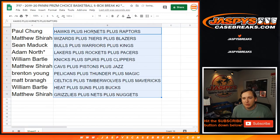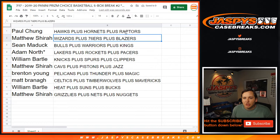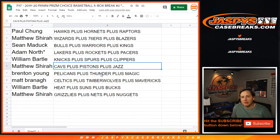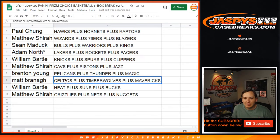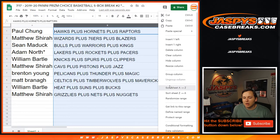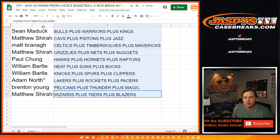Paul gets Hawks, Hornets, Raptors. Matthew Shearer gets Wizards, Sixers, Blazers. Sean gets Bulls, Warriors, Kings. Adam gets Lakers, Rockets, and Pacers. William gets Knicks, Spurs, and Clippers. Matthew gets Cavs, Pistons, and Jazz. Breton gets Pelicans, Thunder, and Magic. Matt gets Celtics, T-Wolves, and Mavericks. William gets Heat, Suns, and Bucks. And Matthew Shearer gets Grizzlies, Nets, and Nuggets. So there you go — you have to trade the whole tiers if you want to do any trades.